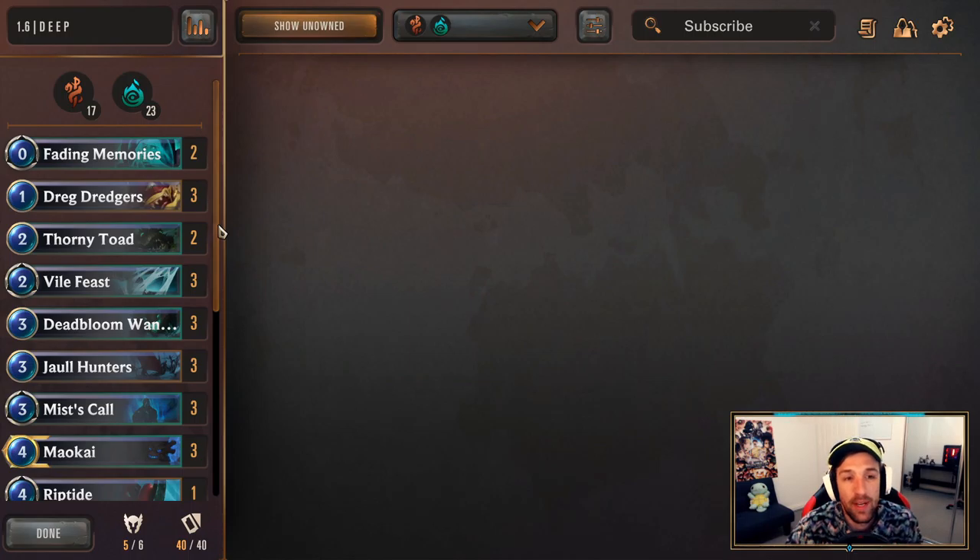The next thing we want to talk about is the Mulligan. For the Mulligan, it's generally going to be the same for almost every matchup. The thing about Deep is that in terms of your early game, it's also the early game that helps to boost your win condition quickly. Because we want to be tossing cards, some of the best cost cards we have are throughout the early game.